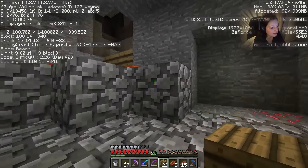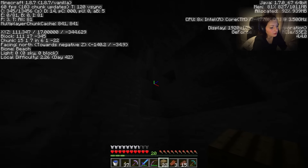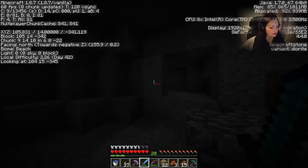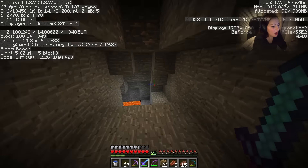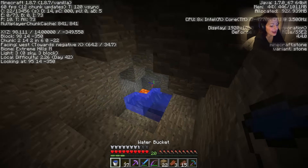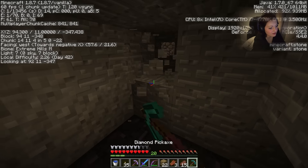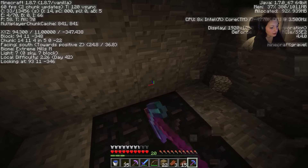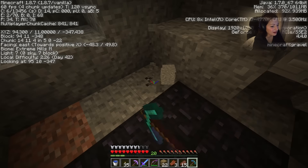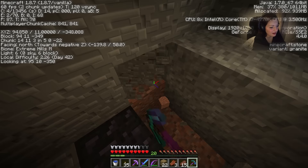That might set on fire. That probably will set on fire. Oh look! There's nothing up there. Maybe this cave isn't that good, maybe it's like a fake good one. Okay, we've got some obsidian! Not quite enough. Hopefully there's more lava around here. We've only got a tiny bit. Normally there's like lava around it, isn't there?